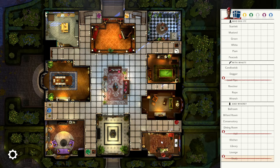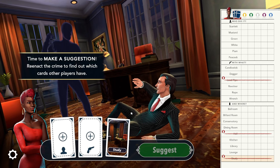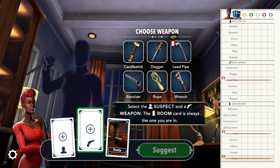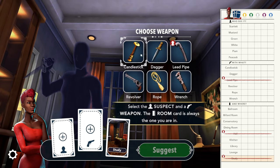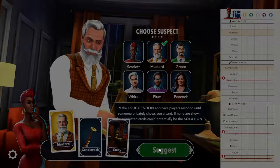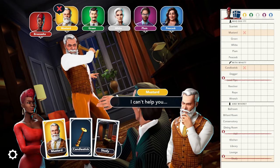Once you've selected a room, you can make a suggestion of the weapon and the suspect. One strategy I make sure to use when accusing someone is to include one of the cards I already know in my accusation, so I can narrow down what I'm trying to discover. For example, I know I have the study room, so I want to learn either the weapon or the suspect during my turn.